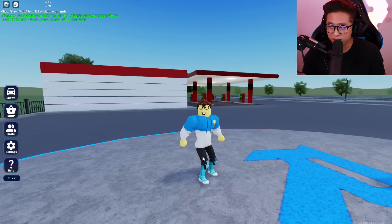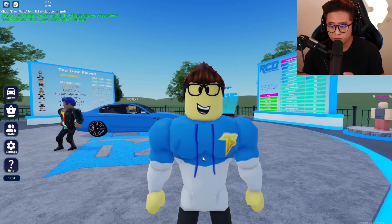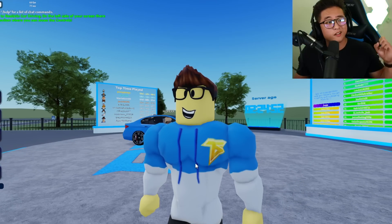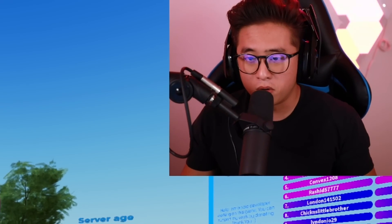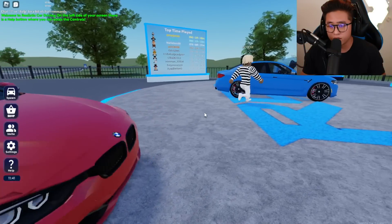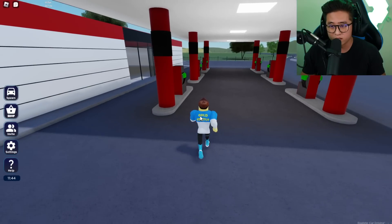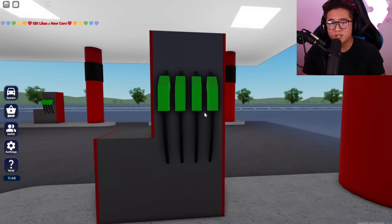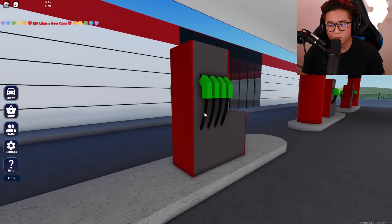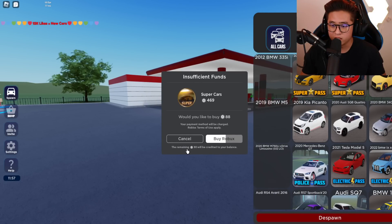No way dude — I'm built like The Rock right now! What is this, a lifting simulator or a real car driving simulator? I think they're trying to match my real life physique. Alright, let's see what's going on here. Everything looks like an updated version of Car Dealership Tycoon — it looks great. This gas station doesn't look too realistic though; it has like four diesel pumps on one side. Spawn car — here we go. Super Pass — how much is it? It's 469 Robux.